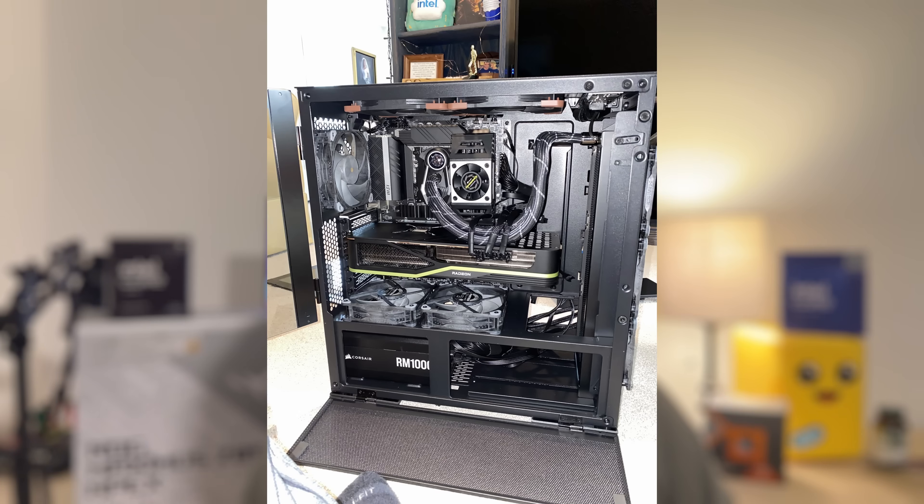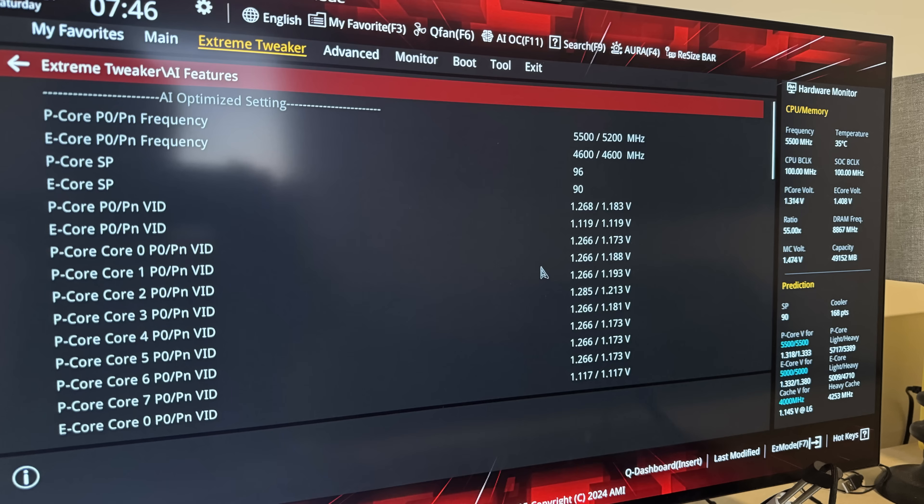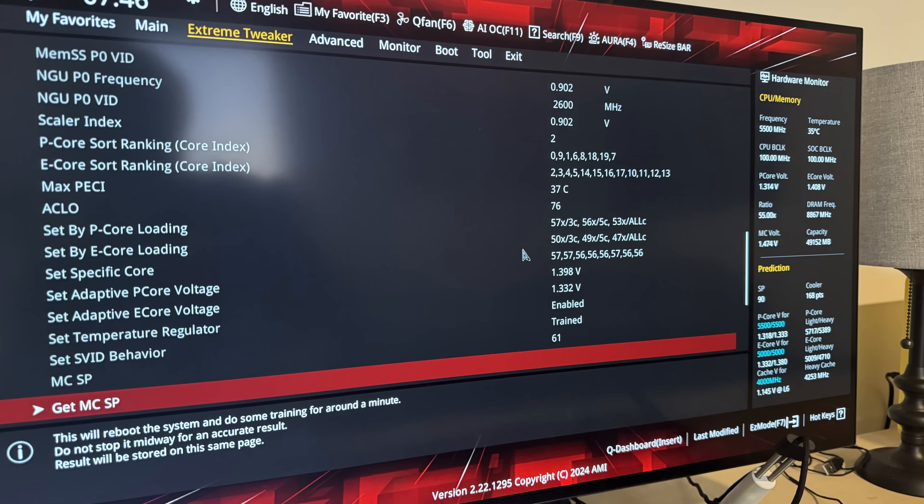The 265K is the i7 equivalent, and it kind of brings me back to when I picked up the 12700K. It has very similar characteristics — kind of Ultra 9-like while being much cheaper. My 12700K did amazing, hitting 5.2 on the P-cores and beating 12900Ks in games with a very good memory controller. Because I have a Z890 Apex, it has ASUS's SP feature and I have an SP90, which is fairly decent. You want to be between 90 and 100. My P-cores were at 96, which is very good. MCSP was 61, which is actually above average. It looks like the IMC isn't going to be holding you back on this generation, which is a good thing.